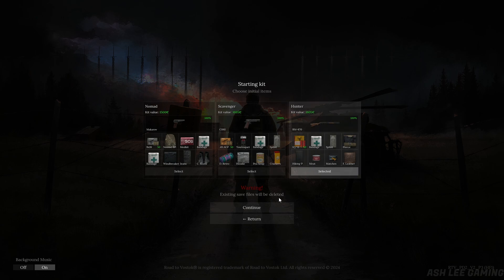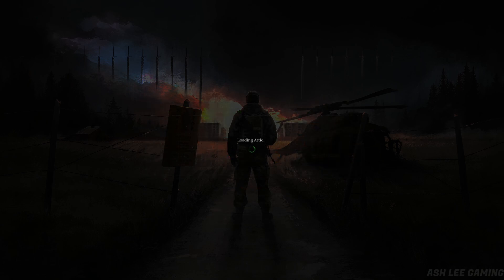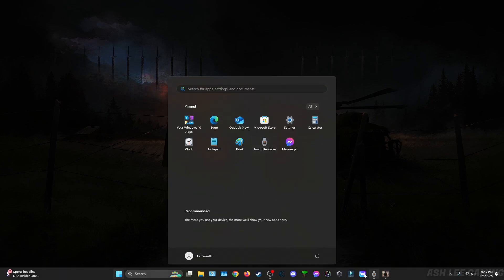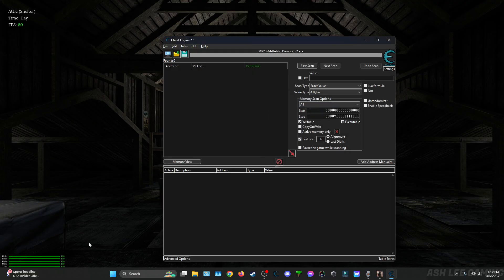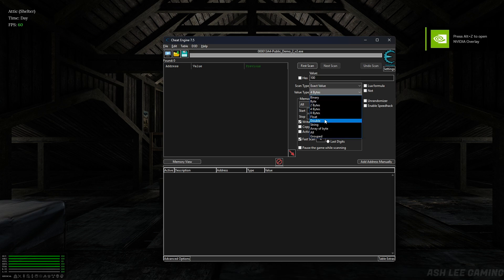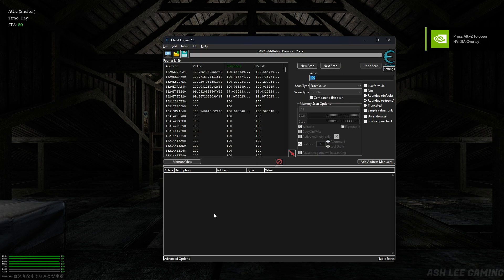We're gonna go to continue, and then open Cheat Engine. Then we're gonna go into our public demo, open, and we're gonna type in 100 under double and then first scan. I forgot to actually open Cheat Engine before.